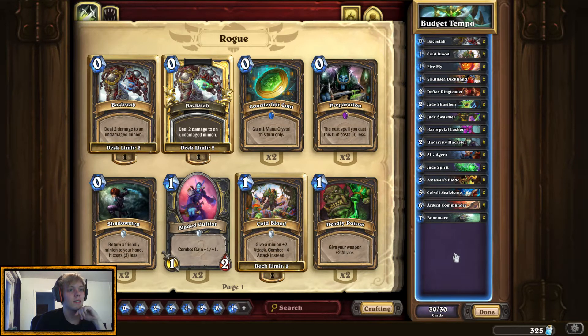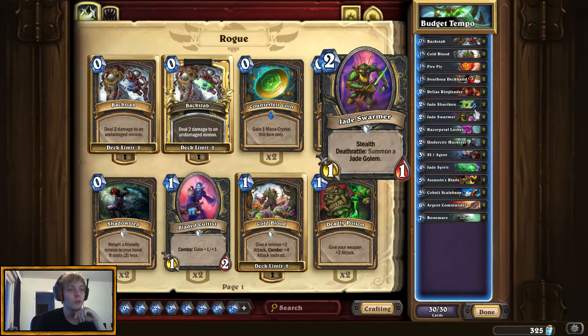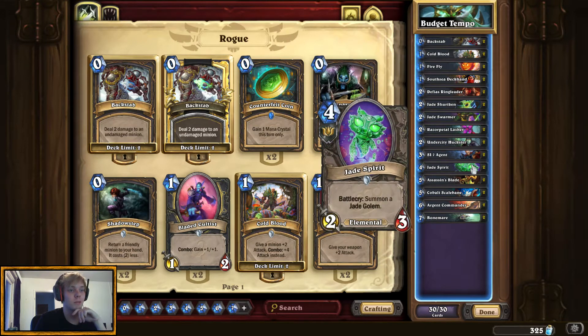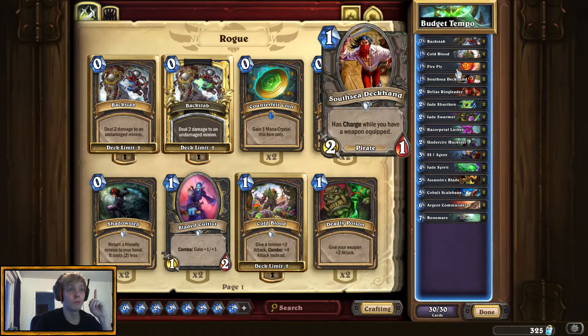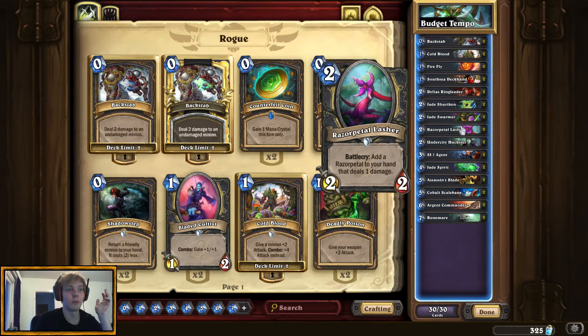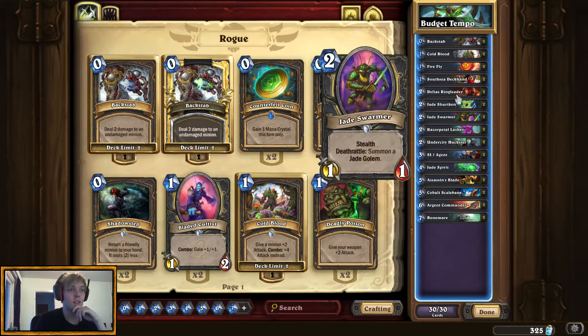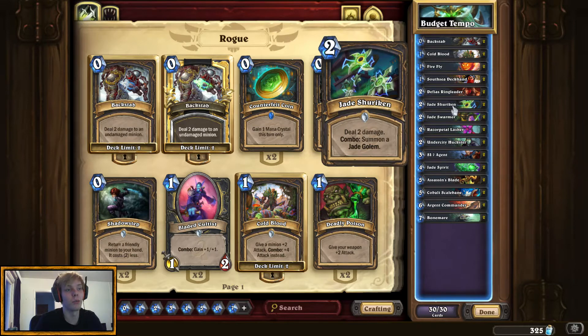This deck has some Jade cards — we have the Jade Shurikens, the Jade Swarmers, and the Jade Spirits. Jade Shuriken needs a combo activator, so we brought in Fireflies, Coldbloods, Backstabs, and Razor Petal Lasher that can give us the Razor Petals. Other combos we have are Si7 and Defy the Ringleader. We don't run that much combo, but we still have a lot of good activators that are also good cards in their own right.